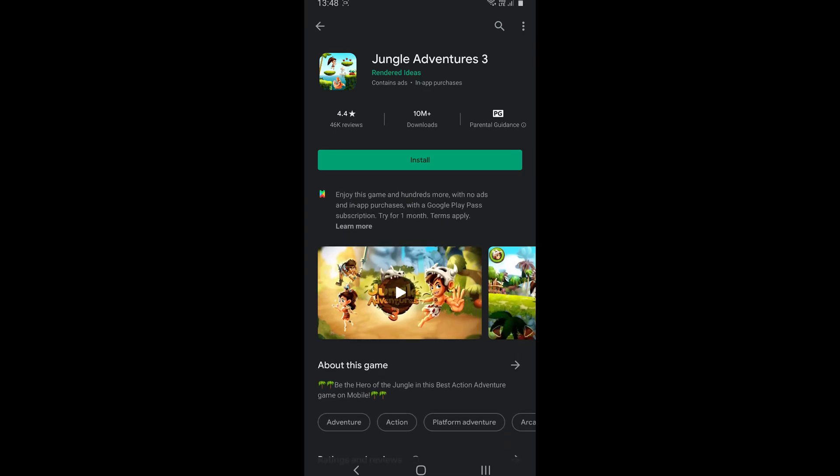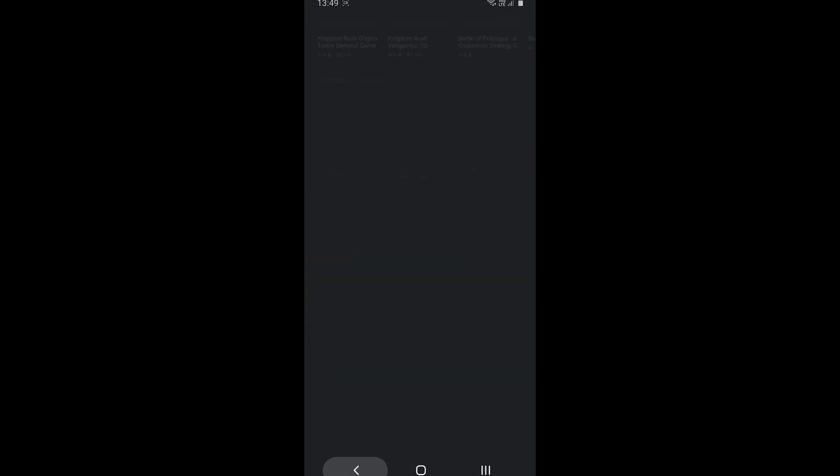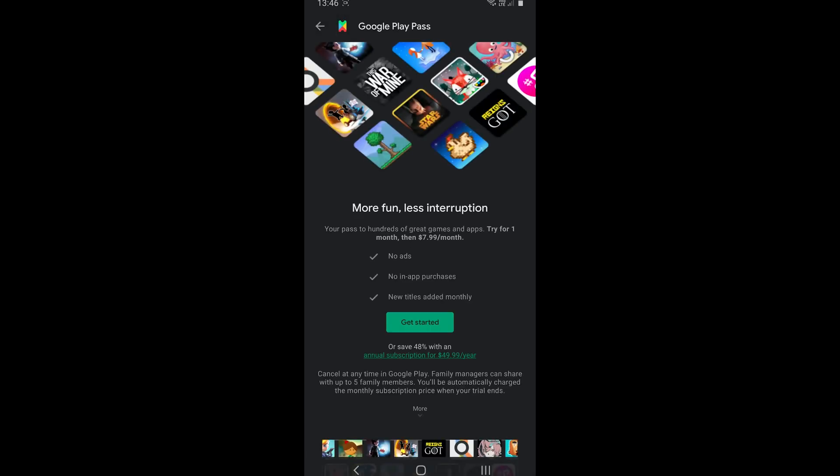So how do you know which games are supported? You just search for the game, and if you see a message promoting Google Play Pass, that means the game is eligible. Or you can go to the left-hand menu where you will find Google Play Pass. It is limited to certain countries, so if you can't find that option then the feature might not be available in your region.